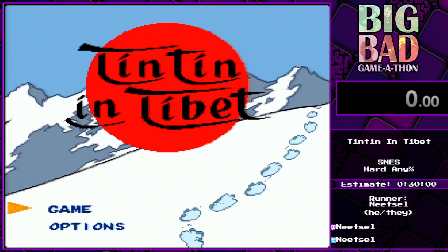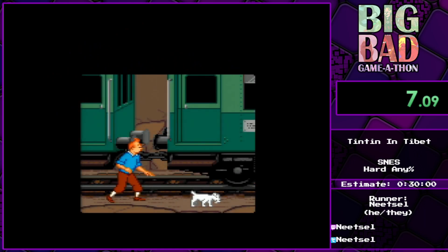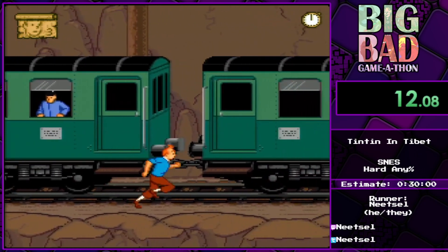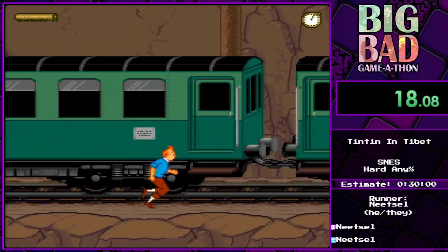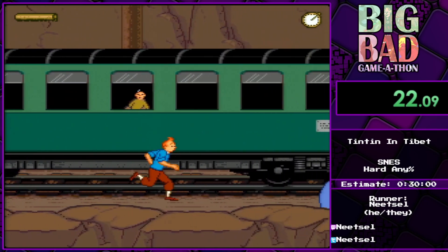So let's get started right away. We start off actually in Tintin and the Blue Lotus. This level shows how Tintin met Chang and we took a damage we didn't want to take there, but that's all right. We are going to do a lot of damage boosting throughout the run because that's one of the main threats of the game.